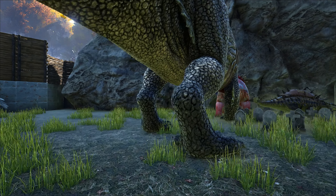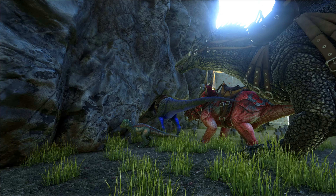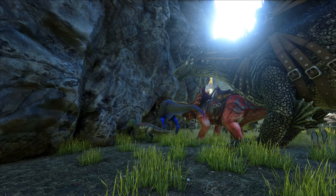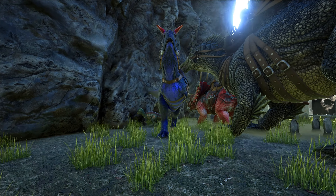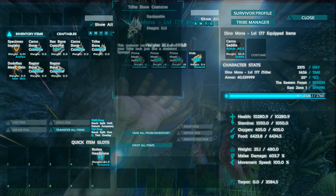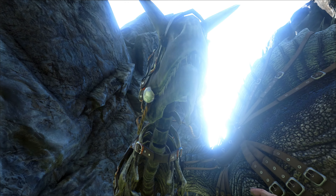And last but not least, I do have a Carno around here somewhere — with its head in the side of a mountain. When you fight the Alphas, their eyes are glowing. They're pretty damn creepy.